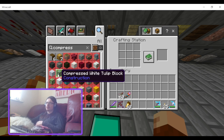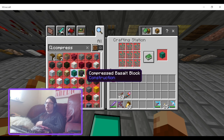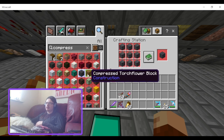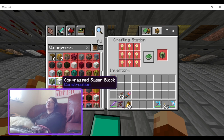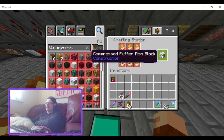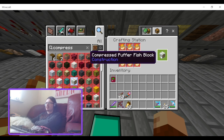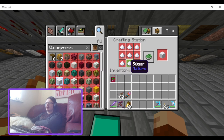Compressed red tulip, compressed pumpkin seeds, compressed warped root, compressed basalt, compressed torch flowers, sunflowers, oxeye daisies — they've added a lot of compressed flower blocks. I think the compressed flower blocks should probably look more like the compressed meat blocks — like a storage crate with a logo on it, or a box.